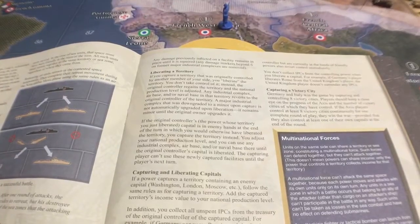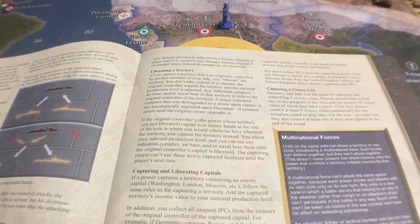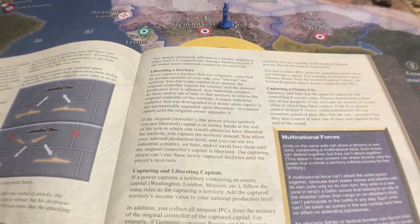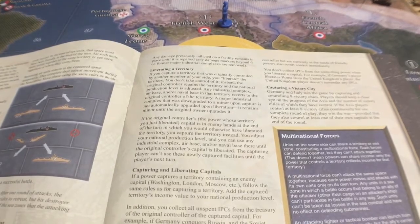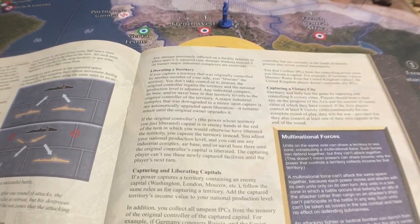Hello everyone, this is General Hand Grenade. Welcome to my war room in Prince George, British Columbia. This is another installment in my series 'Know the Rules and Use the Rules to Your Advantage.' This one is going to show you how to screw the Americans in the Atlantic. It's not very nice to do them, but that's what we're going to do.